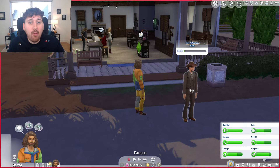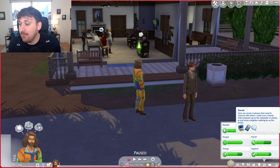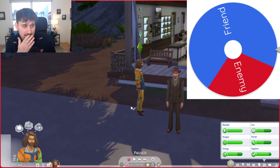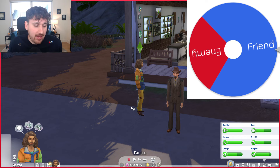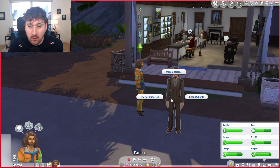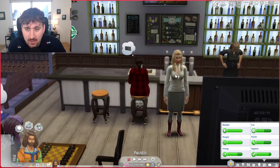Ted! No! How did you get here, Ted? We need the wheel to decide if Ted's our enemy or friend — I'm leaning enemy. Ted, it's nothing against you, it's just I can't be friends with everyone from Strangerville. What are they going to think about Bruno? Oh, Ted — darn it, Ted. Okay, Ted's a friend. He's lovable, I guess. We're rolling deep with Ted. I'm not going to talk to you right now — let's see who's here.